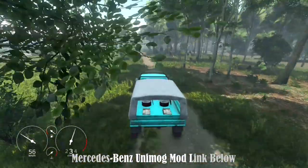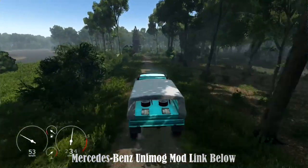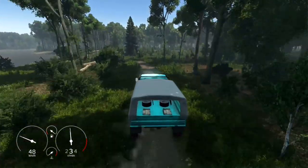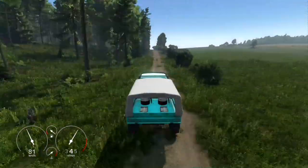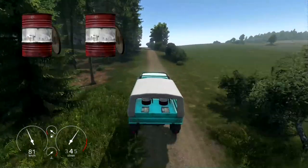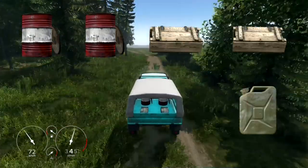The Mercedes-Benz Unimog, designed with convenience and versatility in mind. This mod offers ample storage with an adequate number of inventory slots, perfect for all your survival needs. You'll have space for two barrels, two wooden crates, and a gasoline canister, ensuring you're always prepared for your adventures.